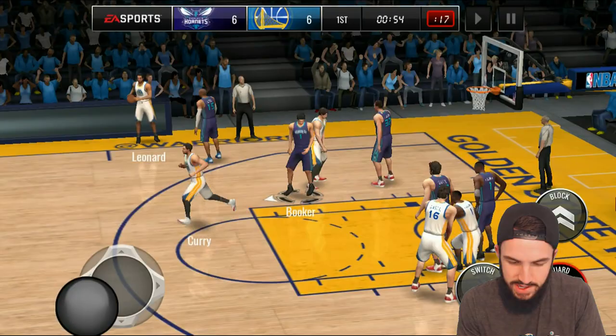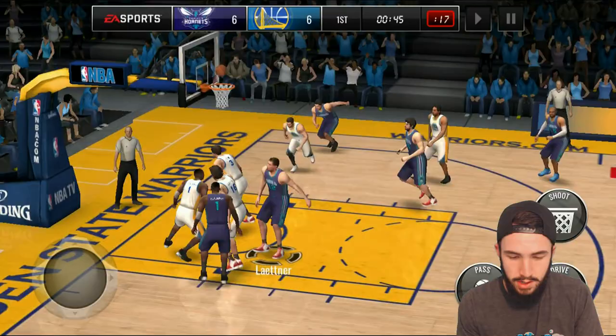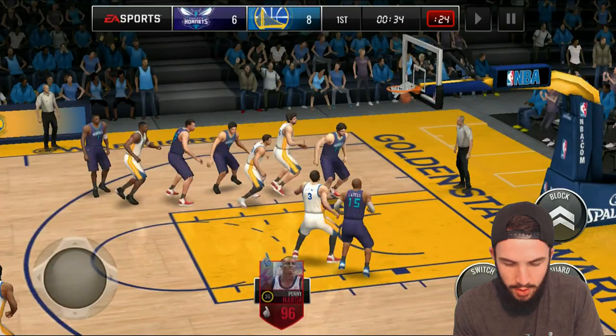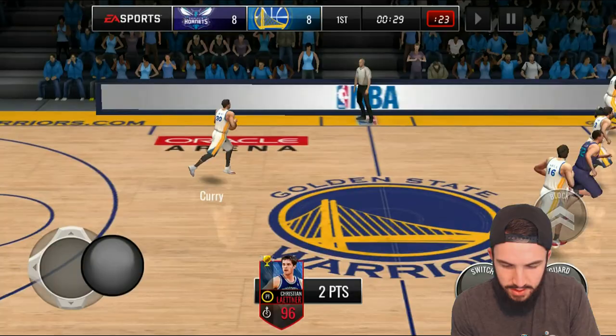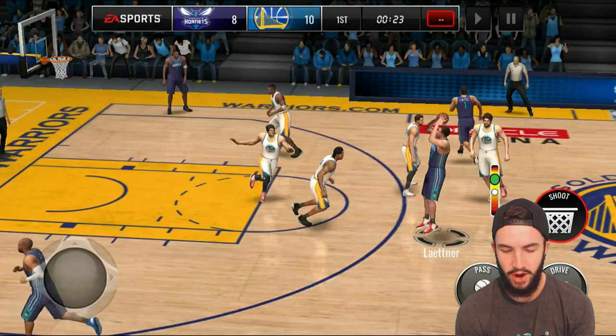He gets a block right there — only a 72 block rating. Kick it to him, he's wide open. They make every single mid-range jumper, it's ridiculous. Gets the pass, makes the layup, looking pretty solid in the paint. He was a solid three-point shooter as well, but he was mainly a post-scorer. Kick it to Christian Leitner — terrible shot attempt, I was thinking he was going to do a dribble move around him. Gets a block right there, kick it to him wide open.